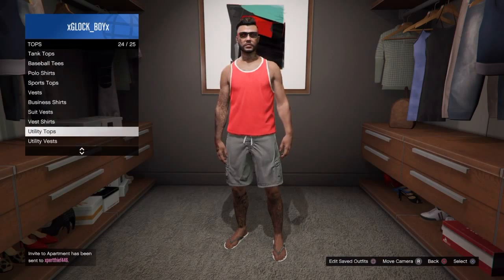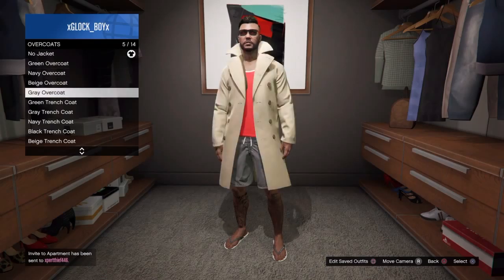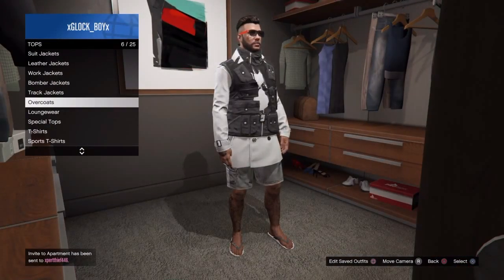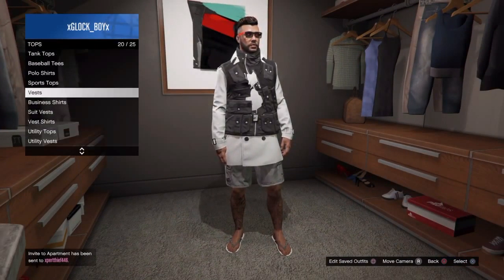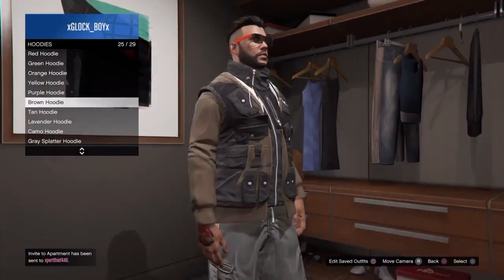Sorry, put on the Sunbather — that's the correct one. Go to Utility Vest, put on the Stealth Utility Vest, then go to Overcoats. You have to pick one of the trench coat jackets — it only works with those, it doesn't work with any other one.